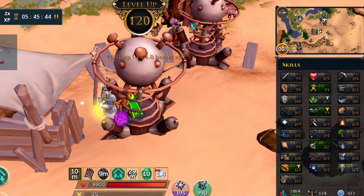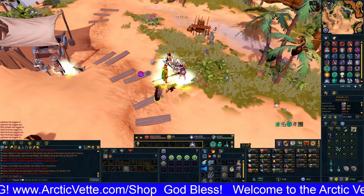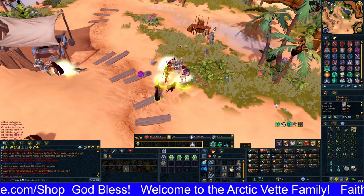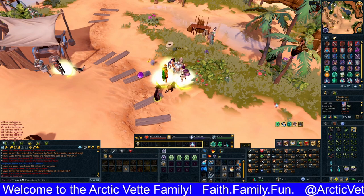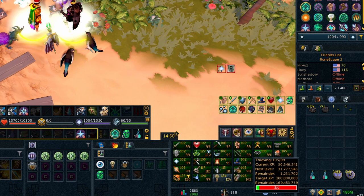Alrighty, so in order to do this it takes a lot of requirements — there's a lot of quests you have to do and a lot of other things you've got to unlock. You're going to need Seren spells and Seren prayers because you're going to be using the crystal mask spell and the light form prayer.